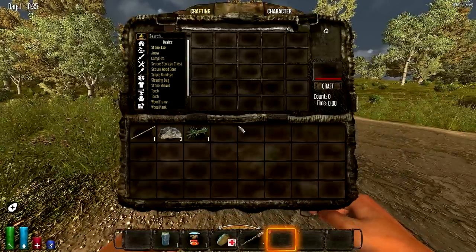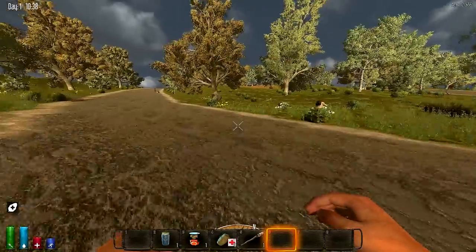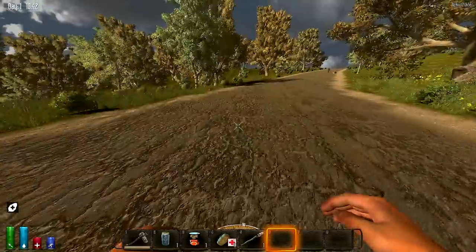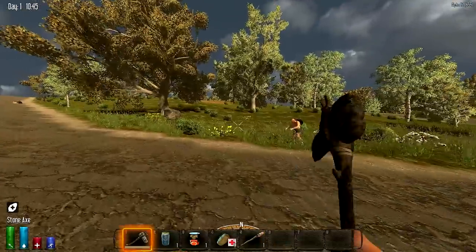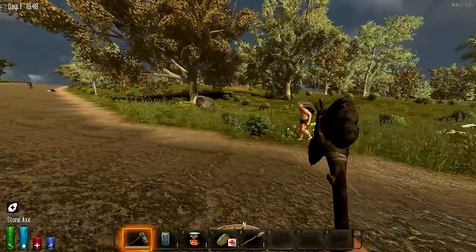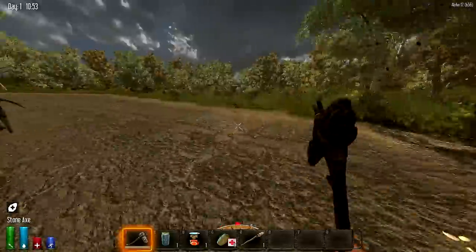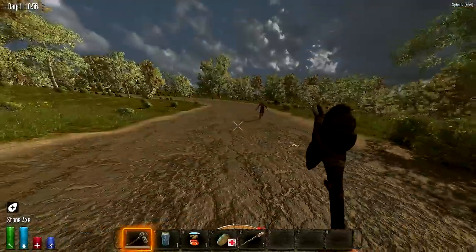They changed the inventory to Tab now, which is perfect - that's what we like. I got a stick. They don't show a stick anymore, they show like a little bag. There's a lot of changes. Once you want to make a stone axe, you click on it and it puts everything in your inventory for you - you don't have to one by one put it in. Crafting the axe now.